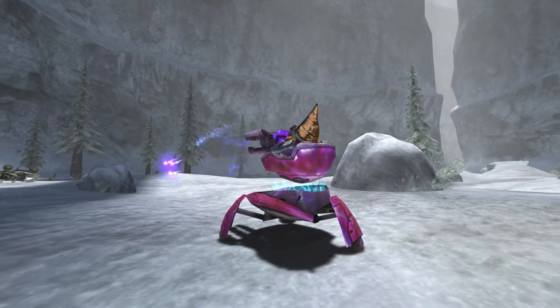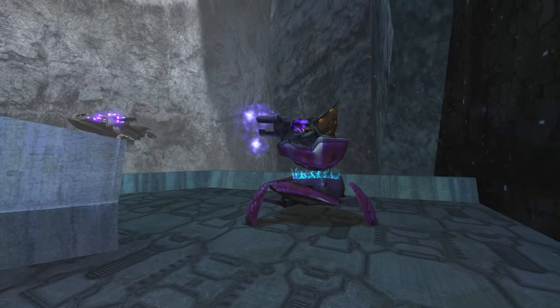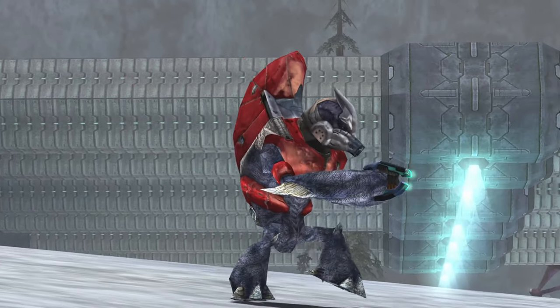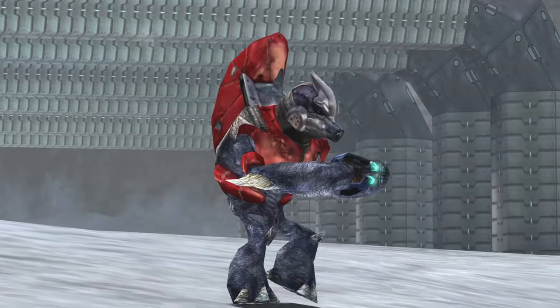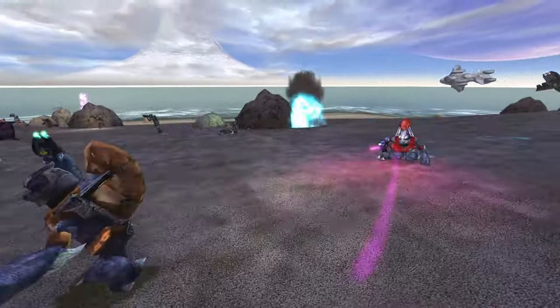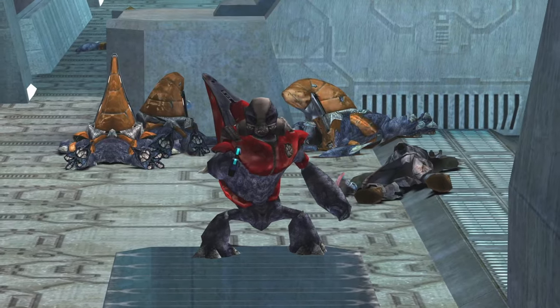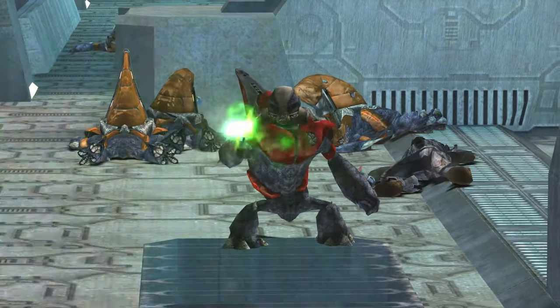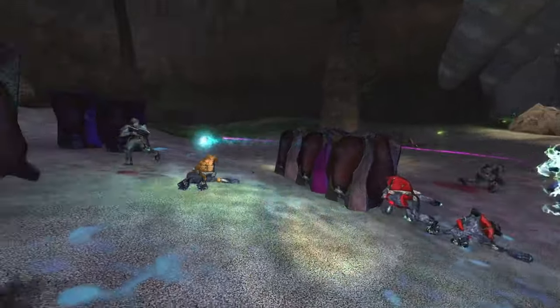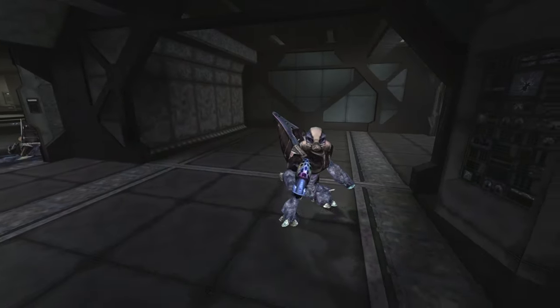Though the Grunts of Halo Combat Evolved don't pilot any vehicles, they are most often seen operating the original Shade turret. Moving on to the Grunt Major, instantly recognizable due to his red battle harness. The Grunt Major has more health than the Grunt Minor and is less likely to flee from battle. Though the Grunt Major uses the same weapons as the Grunt Minor, he uses them more effectively, landing more shots and utilizing the plasma grenade more often.